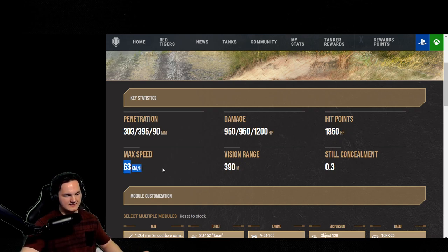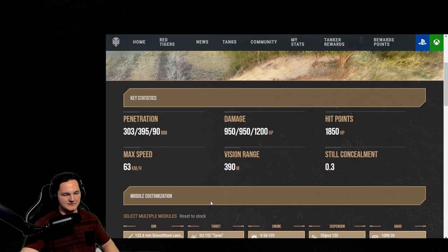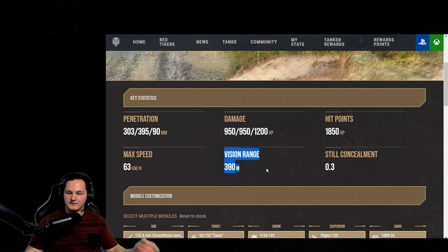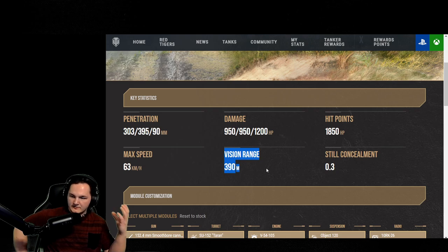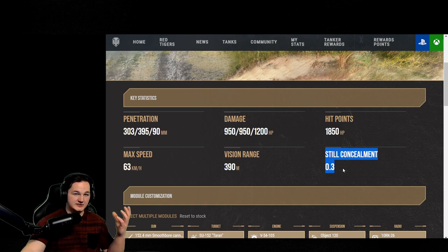Max speed is 63, and with your power to weight at 17.73, you will be achieving that max speed extremely often. Tank destroyers with this high view range are able to self-spot. Tank destroyers also have an advantage with concealment. This thing's still concealment is at 0.3, which is actually fantastic.